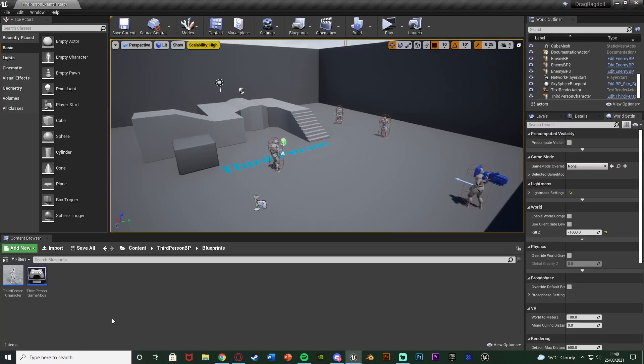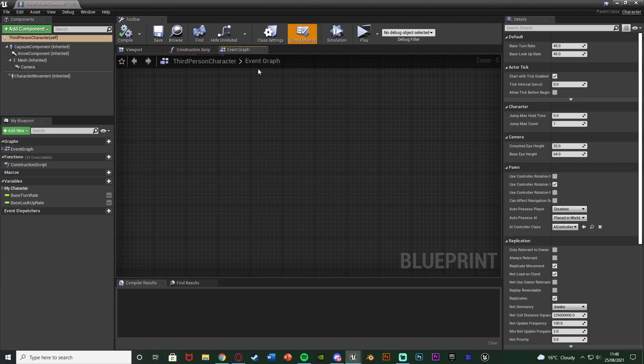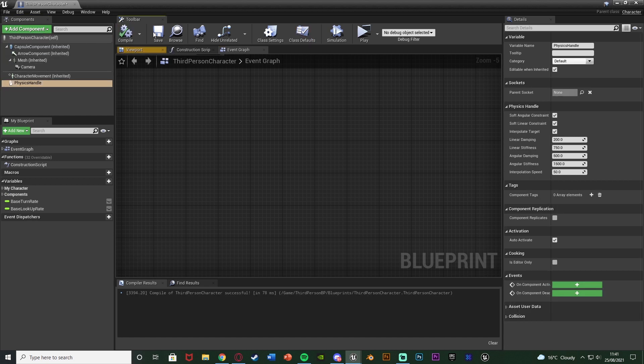Close that and open up your character blueprint — for me that's Content, ThirdPersonBP, Blueprints, ThirdPersonCharacter. The first thing we want to do is add something called a Physics Handle, which is going to allow us to simply manipulate the physics of the enemy AI so we can drag it about. Add a component in the top left and add a Physics Handle. Compile, save — that's all we need to do with it; we don't need to change anything on it. This just allows us to move other physics objects around.